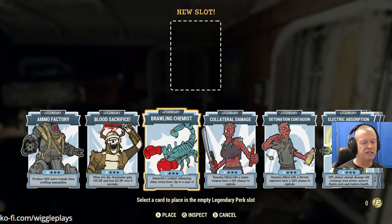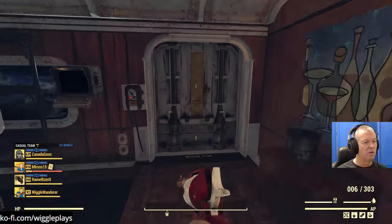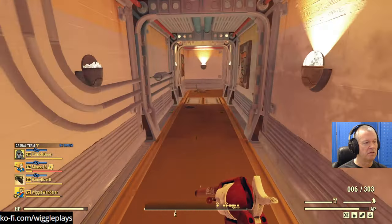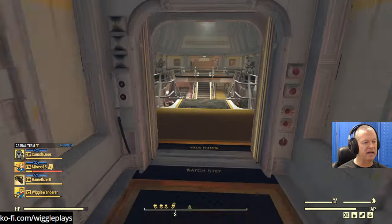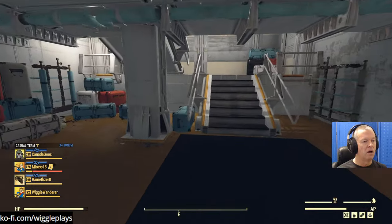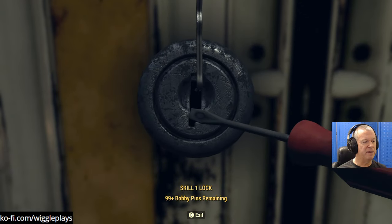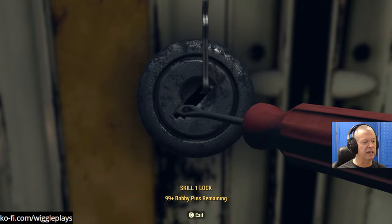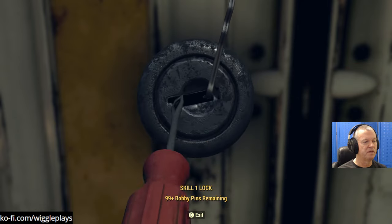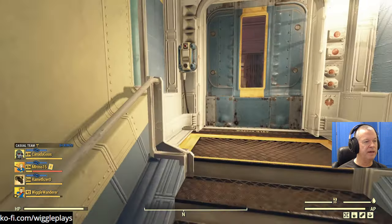Master Infiltrator - yes, I thought I already took it but I didn't, so we're doing it now. We're gonna need it right here anyway. Let's get the gun out of sight - we're not going to be doing any shooting here. We're doing the express lane through this thing. Through the door, get the holotape.